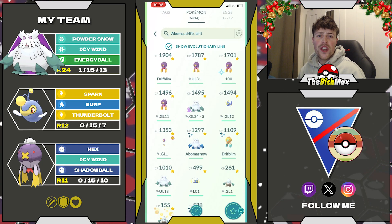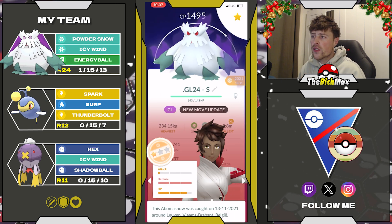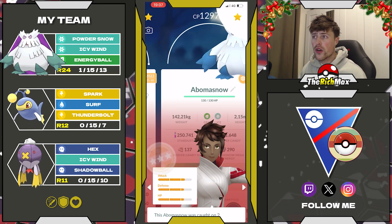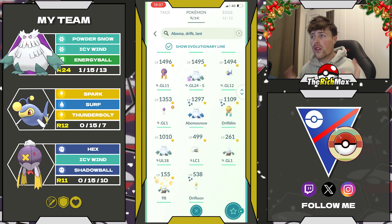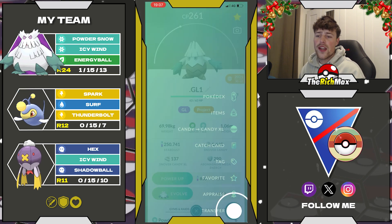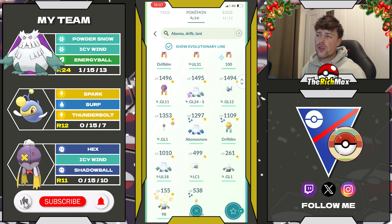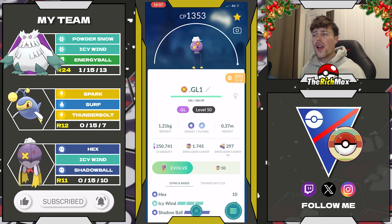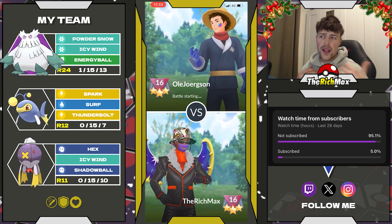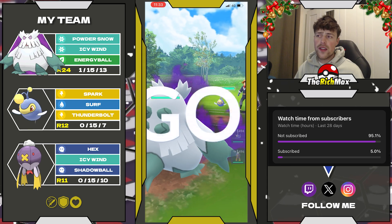Yo what's up trainers, welcome back to a new video. Today we're diving once again into the Retro Cup. The Retro Cup is such a nice meta where Abomasnow really shines. I showcased it earlier this week with a double ghost backline, but today we're changing it up by adding a Lantern. Lantern is so strong right now, Drifblim is there to lure out Lanterns, over-farm with Abomasnow, and then sweep with Lantern.